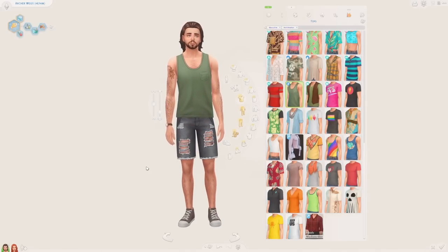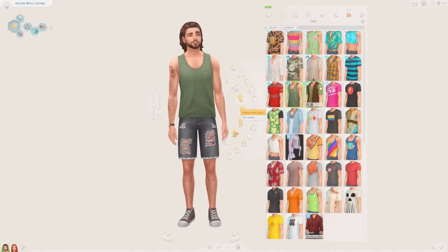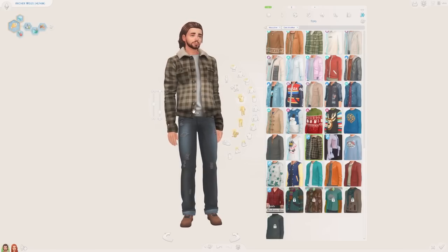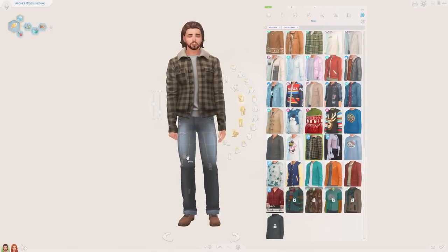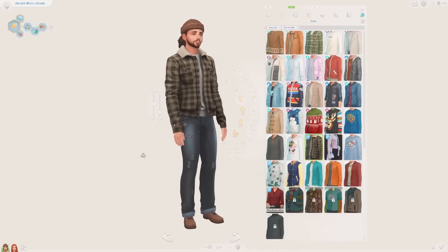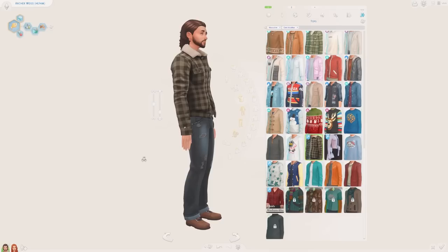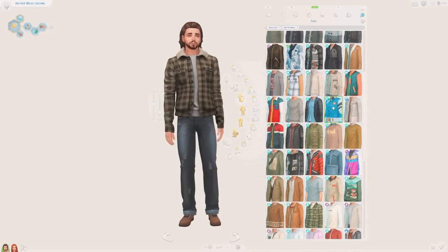For warm weather he has a tank top and worn-out torn denim shorts — I considered cargo shorts but thought it'd be a little much. For cold weather he has a custom content plaid jacket with what looks like a worn sweatshirt underneath with a fuzzy collar — it really fits him — and his distressed jeans. He also has a secondary cold weather outfit where I just added a hat, and one without, so he can be comfortable inside without accessories. I might give him an additional indoor outfit with just a sweater.